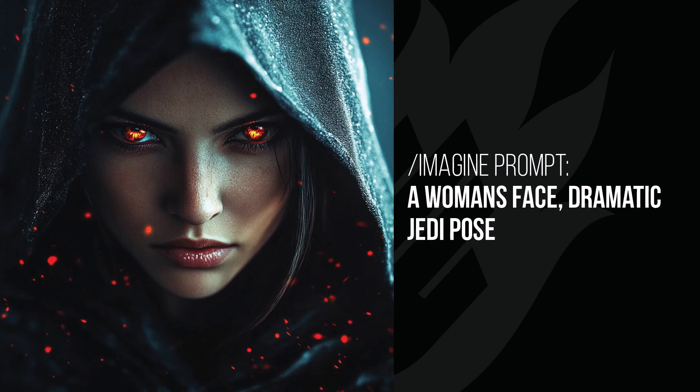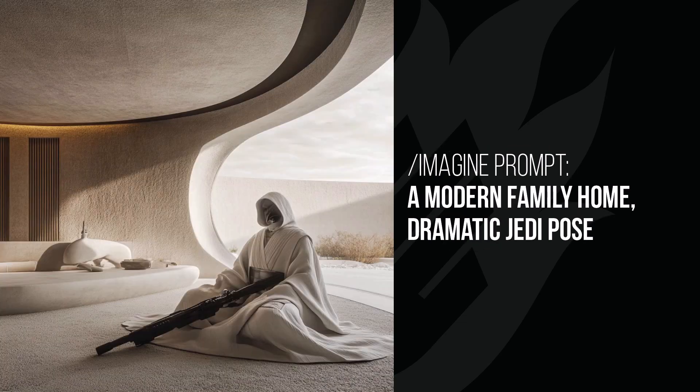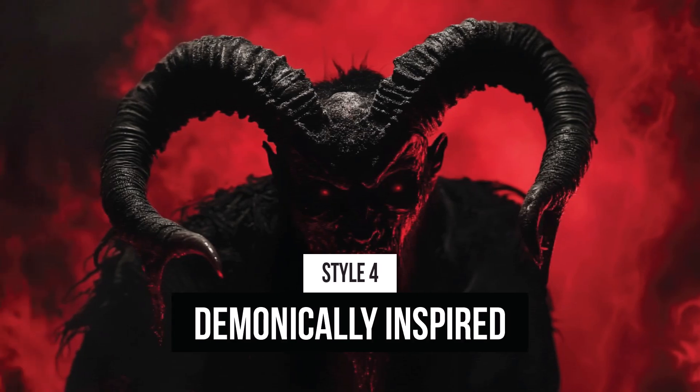Darth Vader was the only one that didn't get a Jedi-esque result. The woman's face looks like she's turning into a Sith Lord with those eyes — getting Jedi confused with Sith Lord. The samurai standing in front of Mount Fuji is a very clean, nice image — a samurai version of Darth Vader. The modern family home has an empty Jedi robe with some instrument, like someone disappeared à la Obi-Wan Kenobi. Goku is a cool black-and-white, slightly more dramatic image.